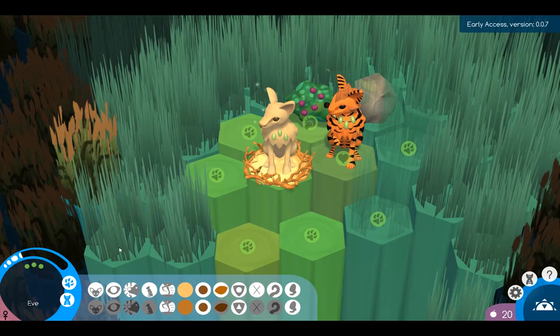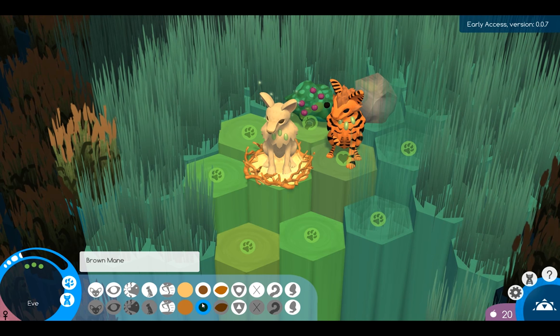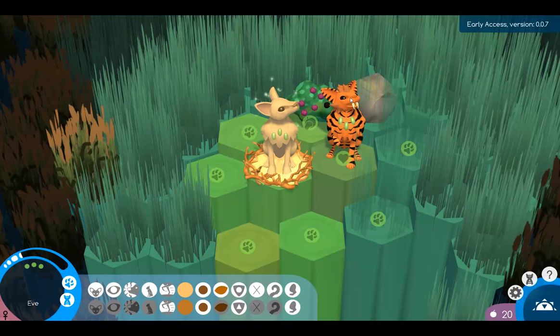Now Eve - what do we got? Medium ears, normal eyes, big nose, normal body, Runner Leg, yellow fur, brown fur, brown mane, brown mane, brown eyes, and Immunity A, B, no pattern, fluffy tail, two hind legs.